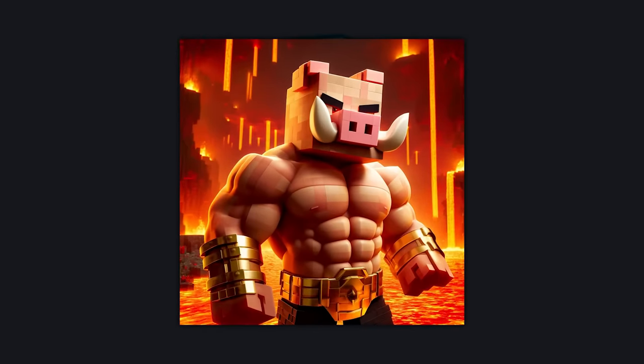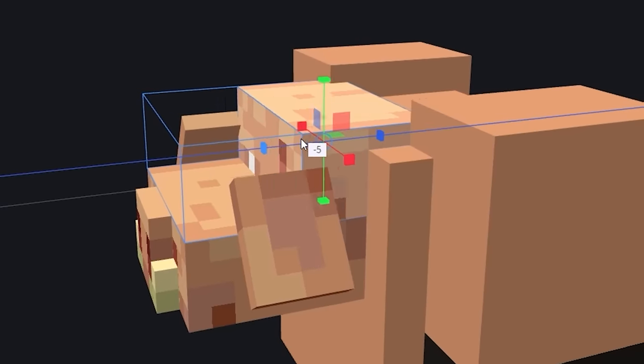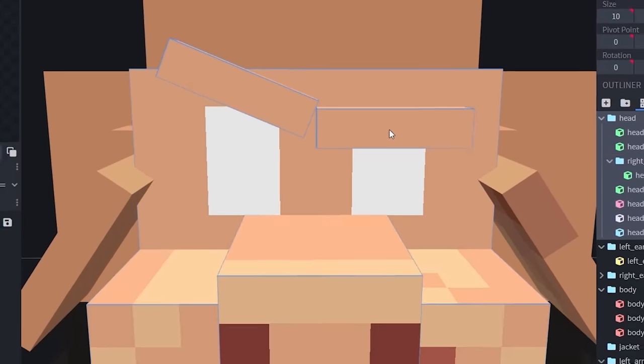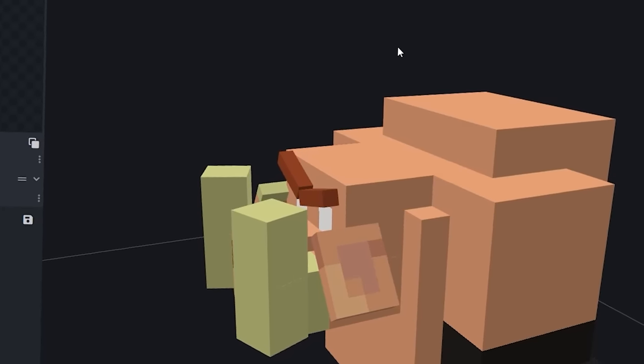Let's make a better piglin brute. To make it a real brute, we'll need to give it a beefier body and build out that head to be more pig-shaped. For the eyebrows, I went with a real angry look and added some much better tusks on top. I plopped on some big ol' ears and gave this big guy a belly button.